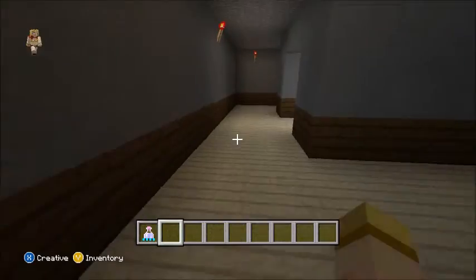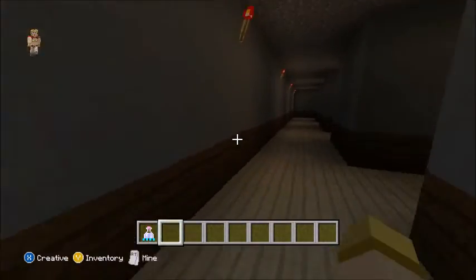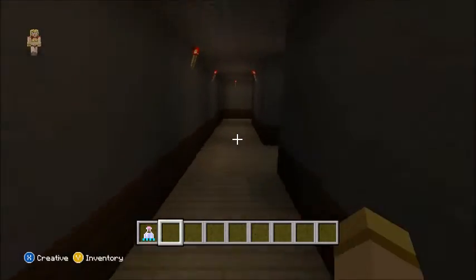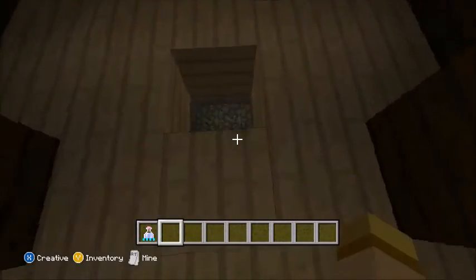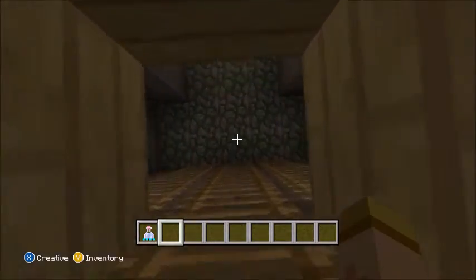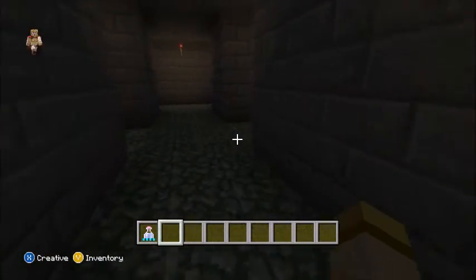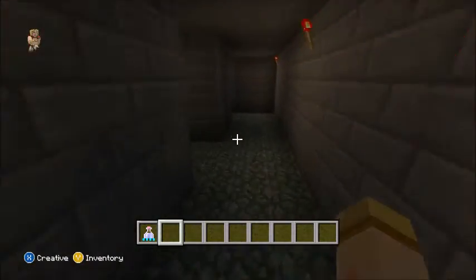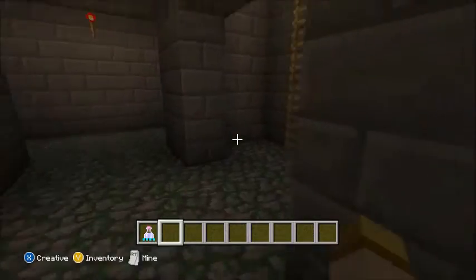Over here is to go to the attic, and I'm not done with the decoration and stuff yet. But I think down here — I don't know where it is right now — oh, here it is. This is to go to the basement. The basement is the same as the main area, but it's supposed to be the basement and creepier. I'm gonna add some creepy things, so don't worry about that.